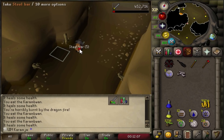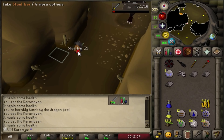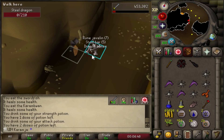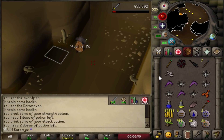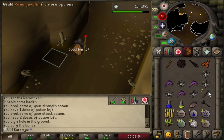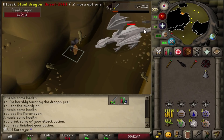Soul runes - okay, that sells for a little bit of GP as well. We got rune javelins - not bad, I can high alch these for a decent amount of GP maybe. Basically potions. We got a super defence potion now - I guess that's pretty cool.